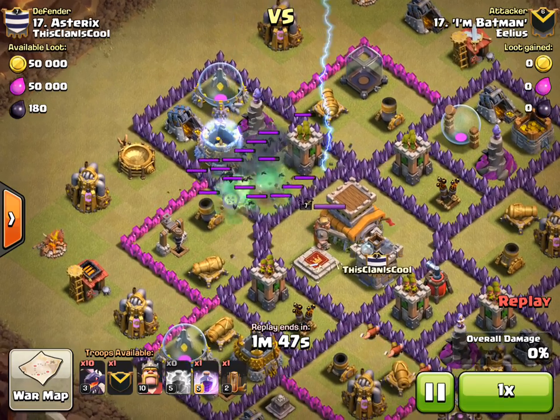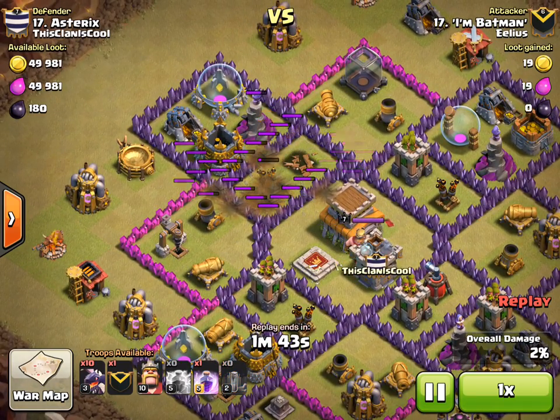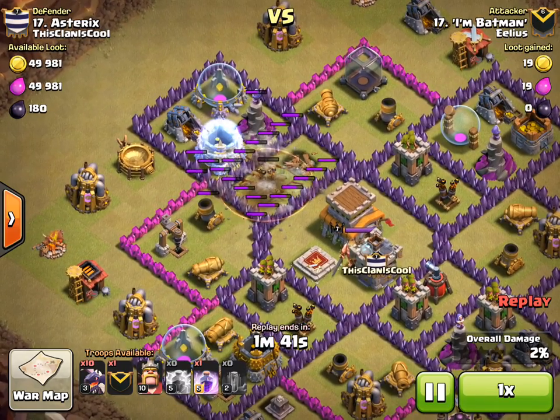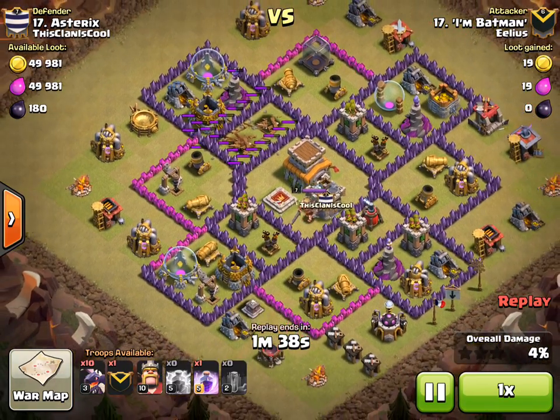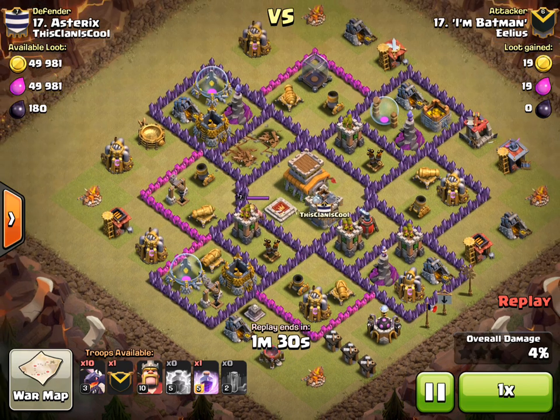First of all, the two lightning spells. It's very important to make sure that you get those lightnings right in the middle of the base of the actual AD, otherwise you'll be surprised that they don't do the full damage. You want to get it right in the middle of the base, and then use the earthquake just to finish it off.